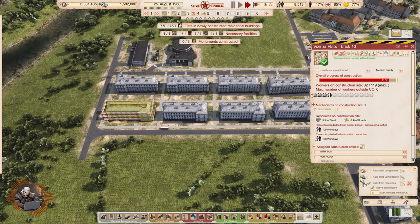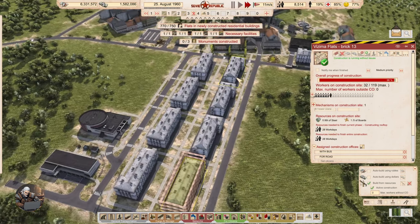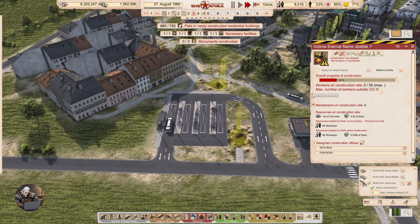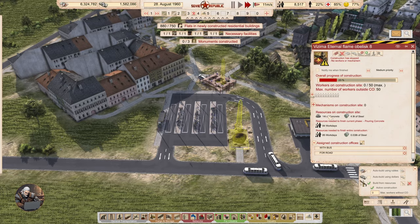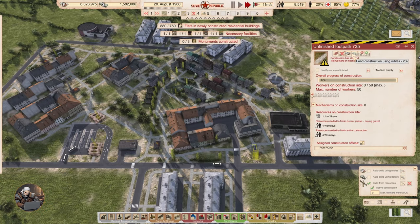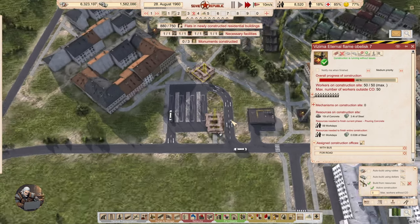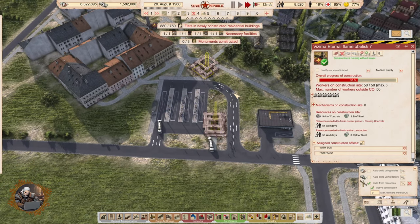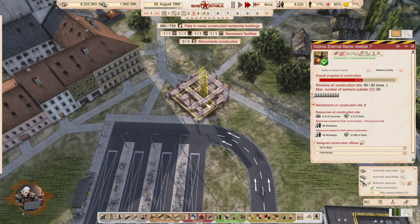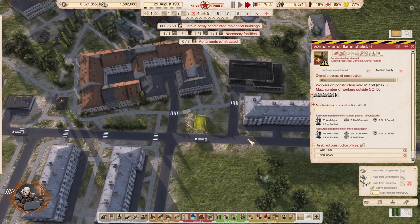You see, we have the crane — that's why the work days are coming down faster for the 32 people faster than if we didn't have the crane. Let's construct this as fast as possible. Now that we have workers, we are building it — we have workers here and here, but we don't have concrete, gravel, and asphalt yet. We should be seeing them arriving soon.